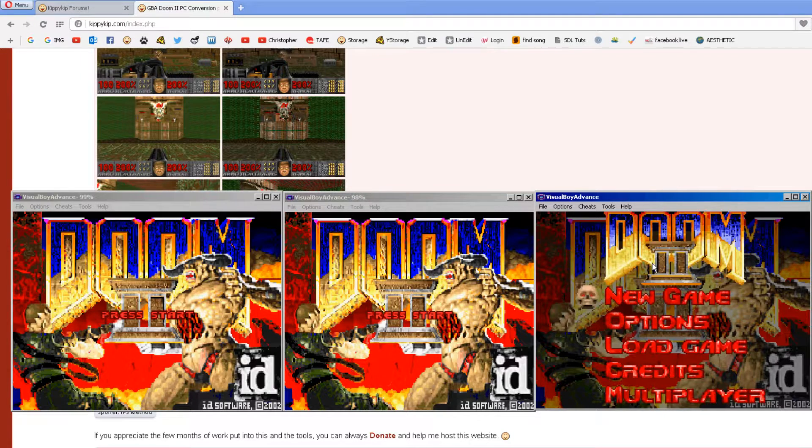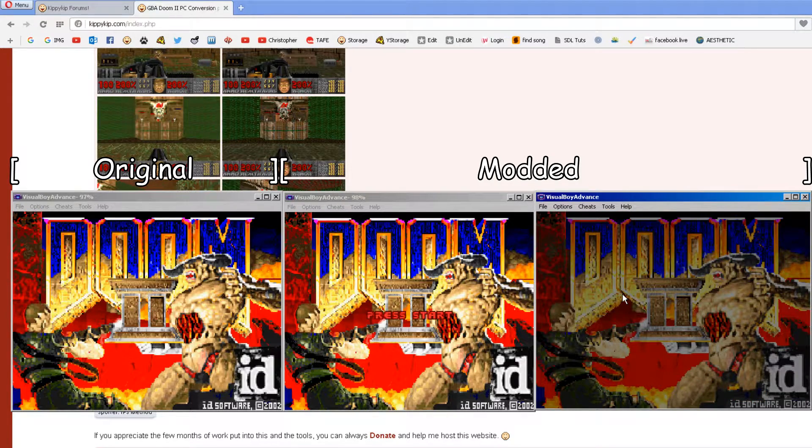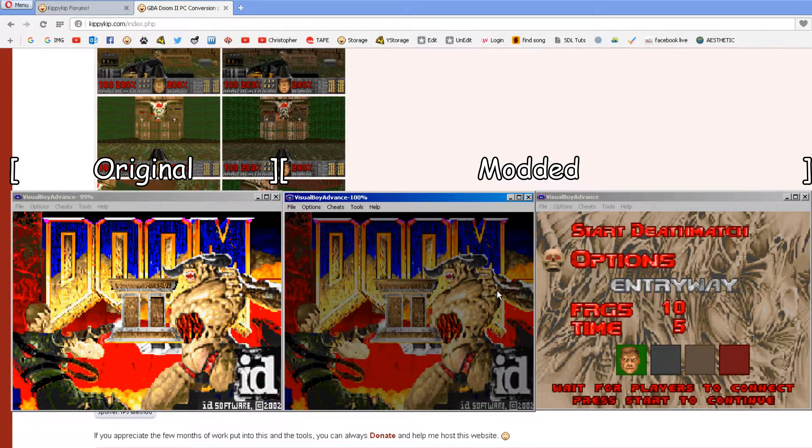I thought I'd get three games up. The one on the left is the original released ROM, and the second and third one is the modded version — the PC Conversion Pack, as I like to call it. Let's just start Death Match. We've got to work out the controls I've set here.